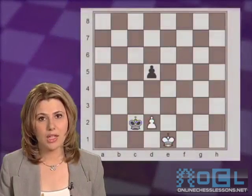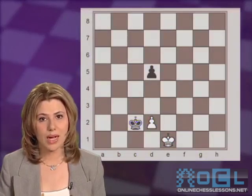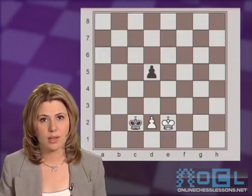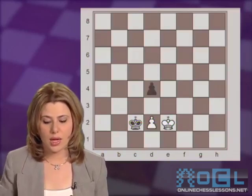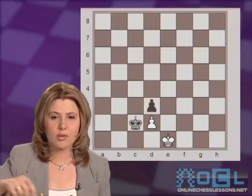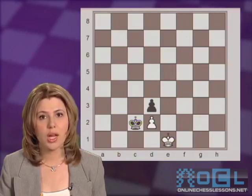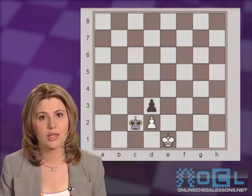Here white needs to realize the danger. They have to look for a way to save the game. After just playing Ke2, hanging onto the pawn, black would be winning because the pawn would advance too far, playing d4. And after Ke1, black would play d3, putting white in zugzwang. As we know, zugzwang means a position where one side must worsen their position because it's their move. And in chess, it's not only your right to move, but your obligation at the same time.